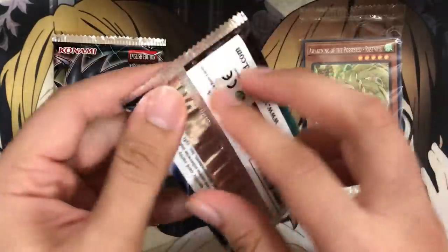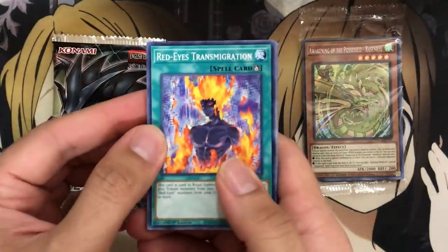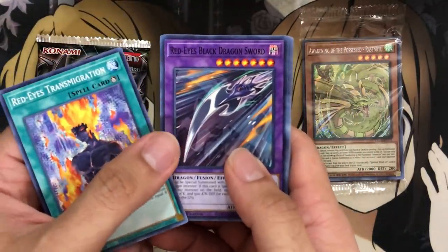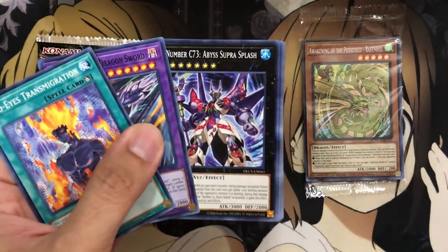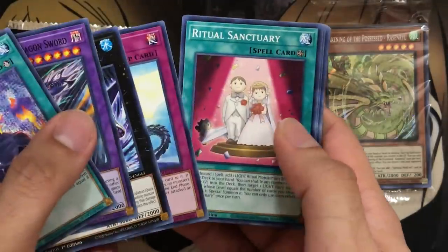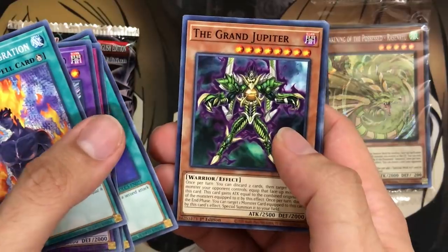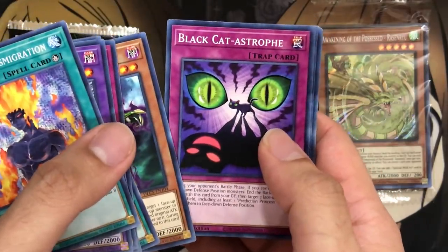Let's jump right into our first packs. We'll have 16 packs total with all eight boxes — plenty of commons and foils. Just like with the Legendary Duelist, they'll have different color rarities for the ultra rare foils we can pull. We have a Ritual Sanctuary — lots of very nice reprints for sure — all of the Planet series it looks like, and some Prediction Princesses.